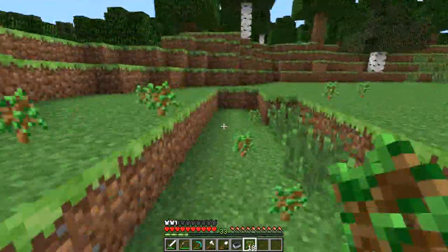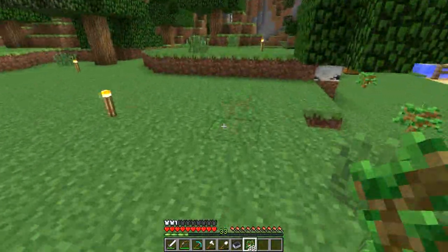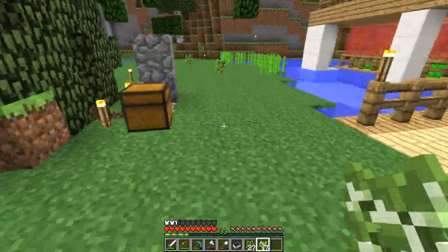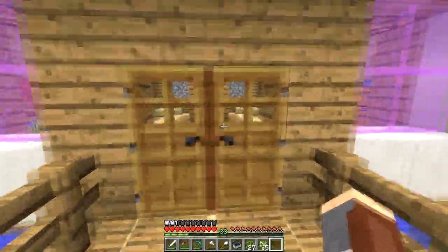Wow, there's about eighteen saplings dropped over here. That's good — this tree had an orgasm over here. That's probably good enough. I need some birch, just do like two birch — alright, three. Got twenty-seven saplings though.